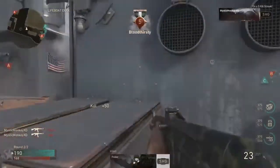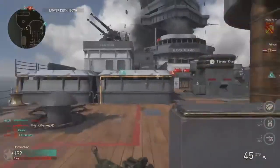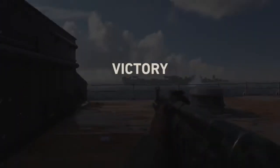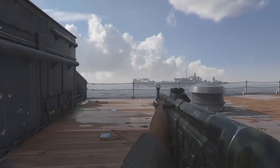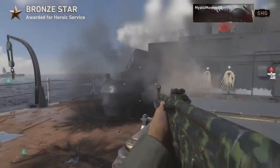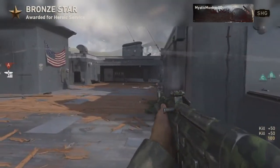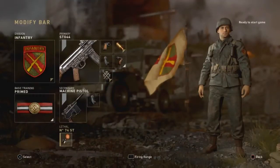With all the stats out of the way, let's get into my recommended attachments for the STG-44. Feel free to change my setups to your own playstyle. First up is my infantry class: STG-44 with Quick Draw, High Caliber, Extended Mags, and Grip. Secondary is a machine pistol with Extended Mags, a sticky grenade, and the Primed basic training, which gives you less flinch — that is important with the STG-44 at longer ranges.